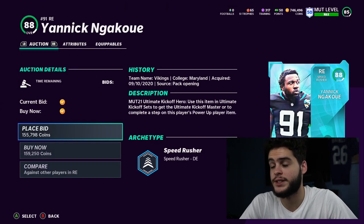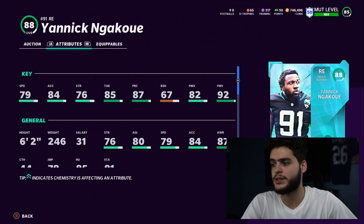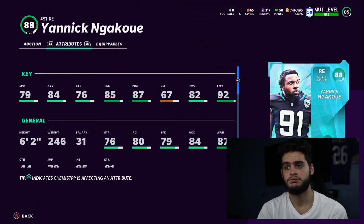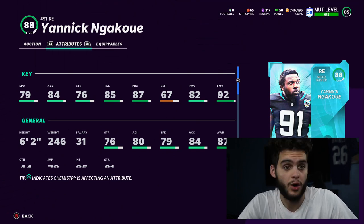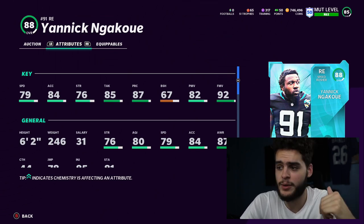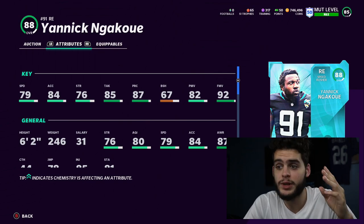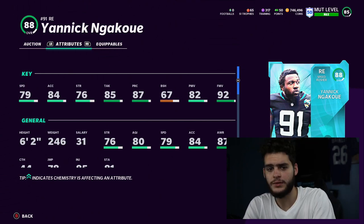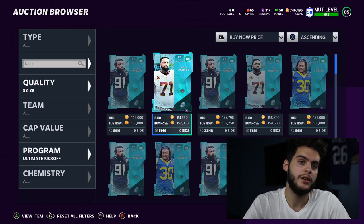Coming in at number two is Yannick Ngakoue. He is a great option. For the top competitive Madden players maybe not, because you want the dual-purpose guy who can run stuff, block shed, pass rush, and get abilities. But for the casual Madden player, he's essentially a better Joey Bosa. At 92 finesse move powered up and chemmed up you can get up to a 96 finesse move. With 80 speed powered up to 85, great play recognition, great tackle, and a 93-95 finesse move depending on chems, he's gonna be one of the best pass rushers in the game. He doesn't get edge threat elite, which does hinder him a little, but most casual players don't have that anyway.